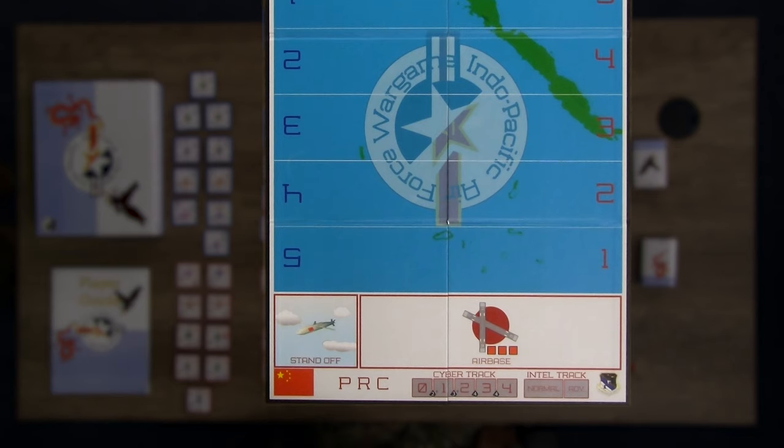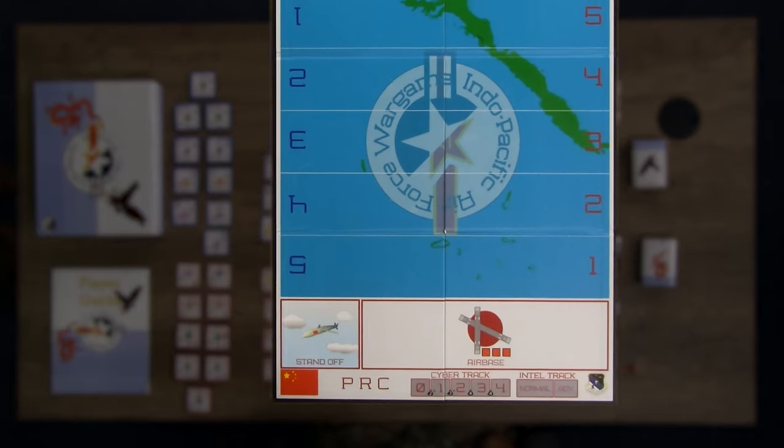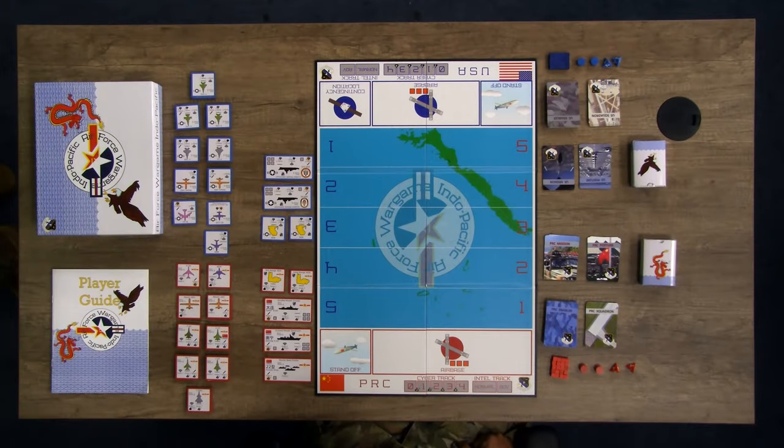Each side also has a cyber track and an intel track. Ranges on the game board are an abstracted unspecified distance, and ranges on the tokens refer to the range bands on the game board.